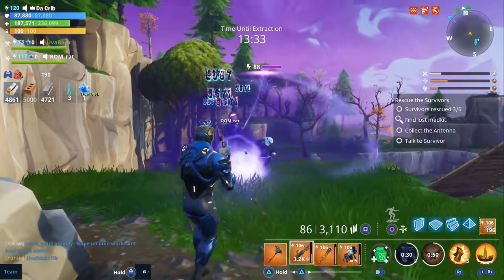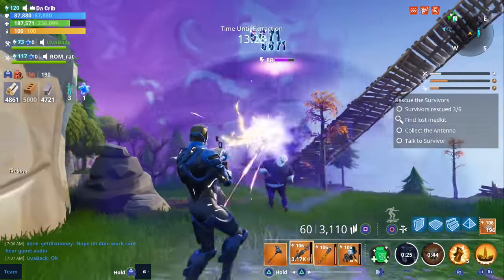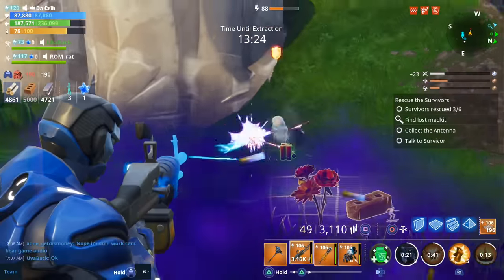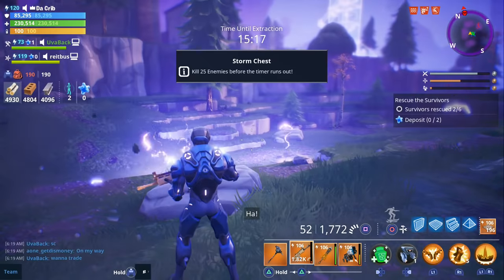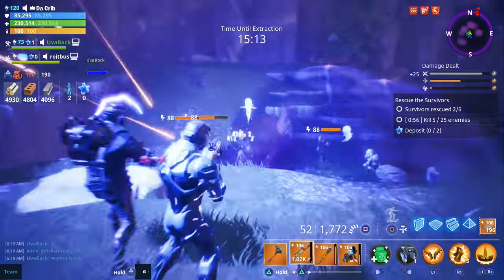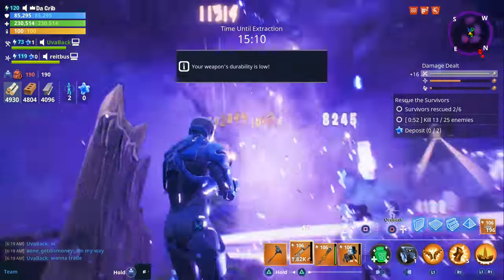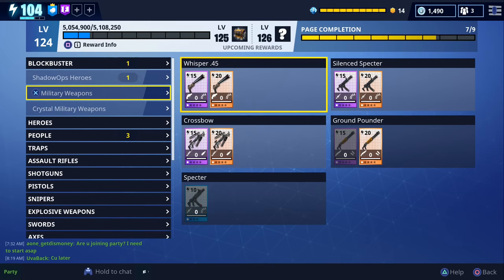They also included the builder pro layout in this patch. The next thing I want to go over is the new super shielder, which has a much bigger shield that extends further and protects more husks as well as itself. In order to kill those husks protected by the shield, you're gonna have to go inside of it. You could also take them out by shooting rockets or throwing grenades inside the shield.